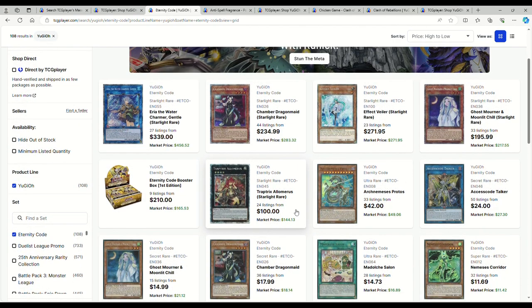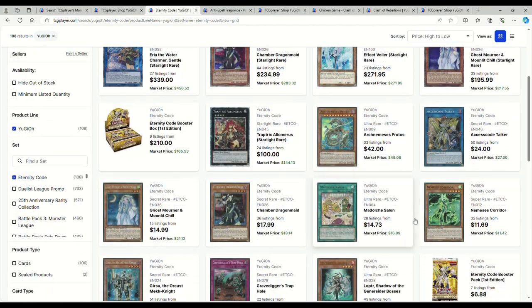Eternity Code boxes are $210, Ghost Mourners are $200, Chamber Dragon Maids are $235. I kind of want to mess around with Dragon Maids in Dragon Link Tempai, but I don't think it's going to be all that good. Nemesis Corridor is $12.